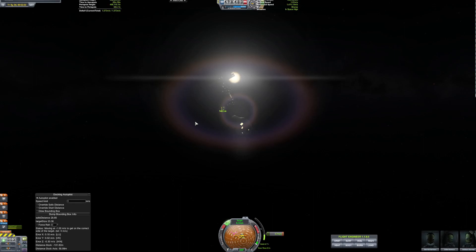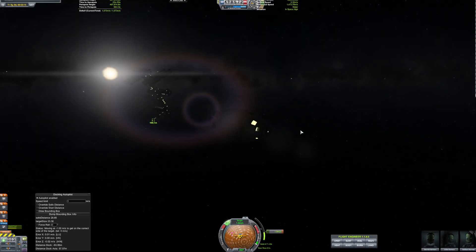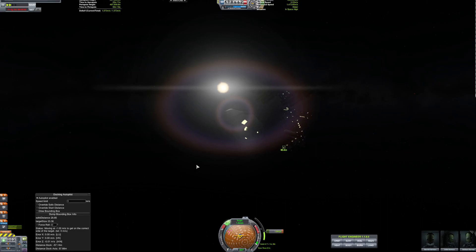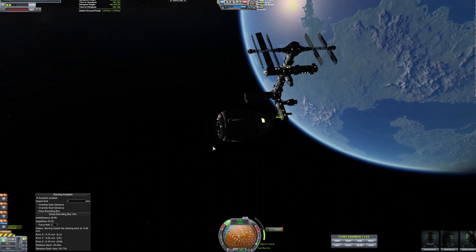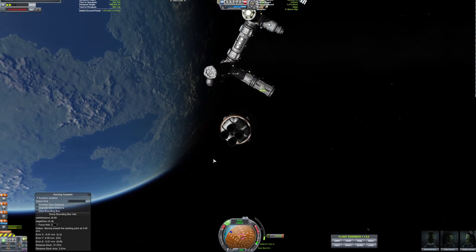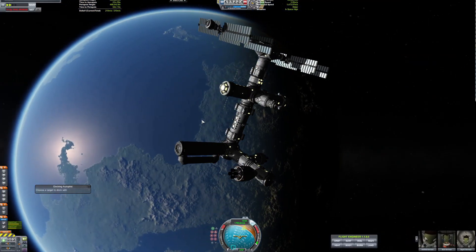We're going in for docking and will be able to put our crew on board. Once we get our crew on board I want to show you guys something — I promised there would be something kind of special. It's not super special, but it's something I wanted to show you and will do from now on at weird intervals for no real reason. I just thought it'd be pretty cool. That's coming up right after we dock these Kerbals into the side of the station. Here they go, going in.